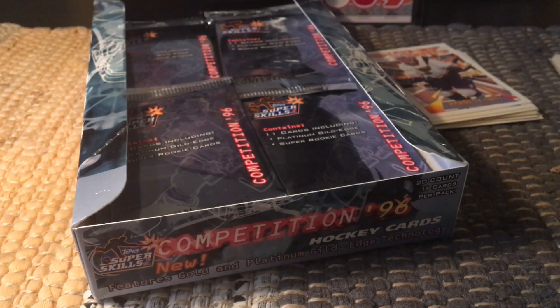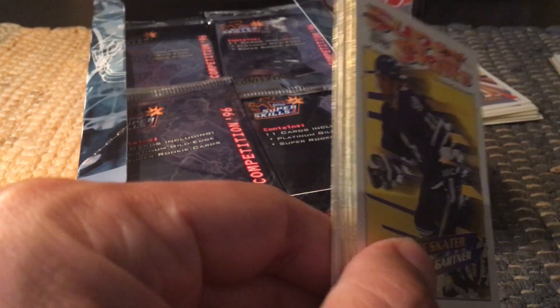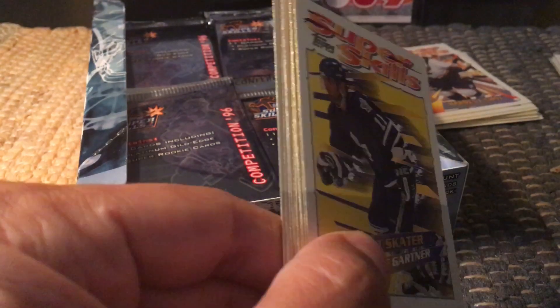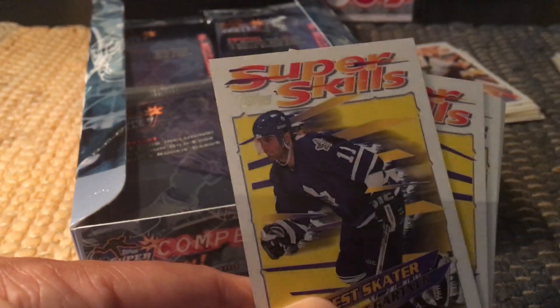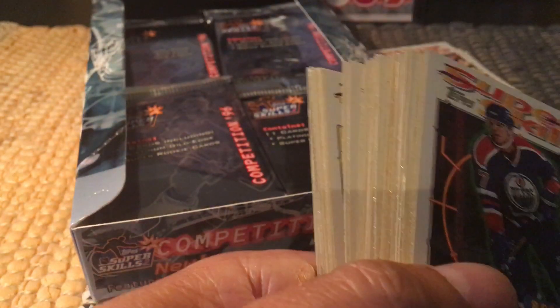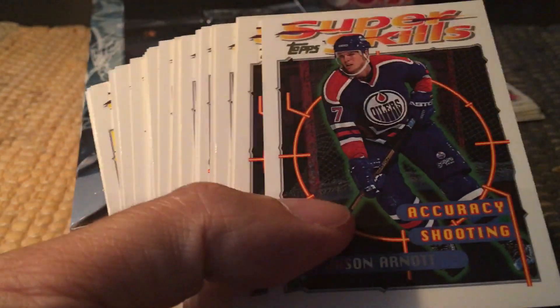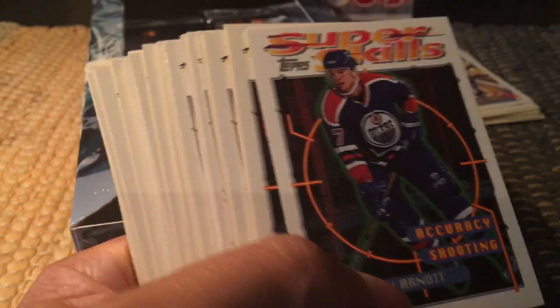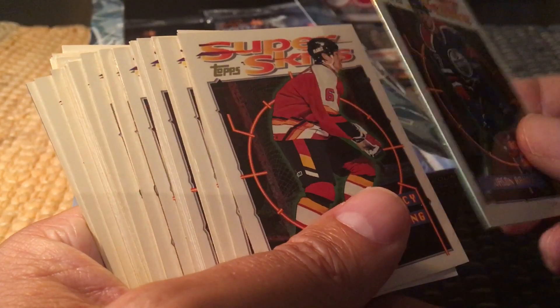One important thing I didn't mention is probably the key selling point for these cards — the gold and platinum guild edge technology. Look at this: they actually gold-rim the cards, and the Topps logo itself has a gold-rim tinge to it. If you keep together a whole bunch of cards you can see it's almost like a gilded rimmed plate. That's what they were flossing about back in the day. The cards are also quite substantial — thick, plasticized cards.